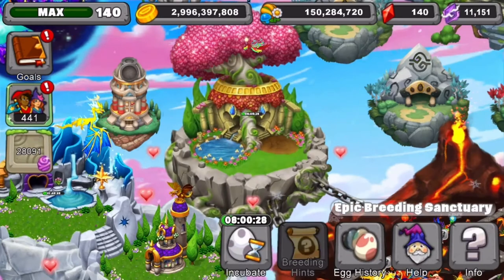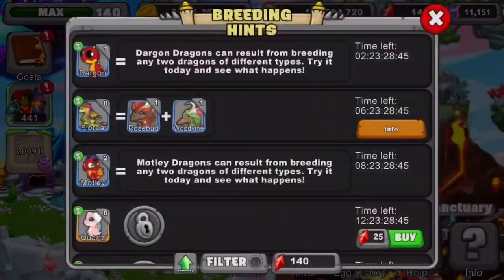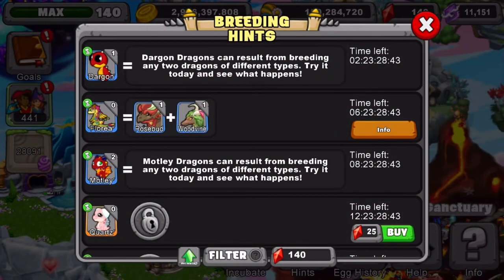Now that I've shown you that, let me show you how to breed it. The breeding hint is a Rosebud plus a Wood Vine dragon. Use a Rosebud level 11 or above — remember, at level 16 you can get better breeding odds. I also suggest using a Wood Vine level 11 or above, and again level 16 gives you better breeding odds.